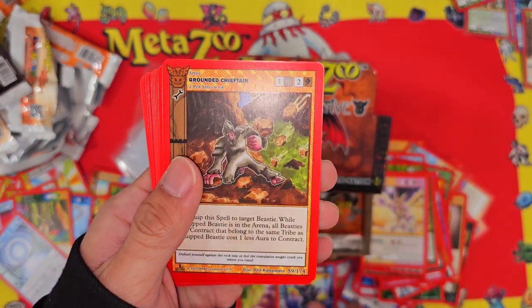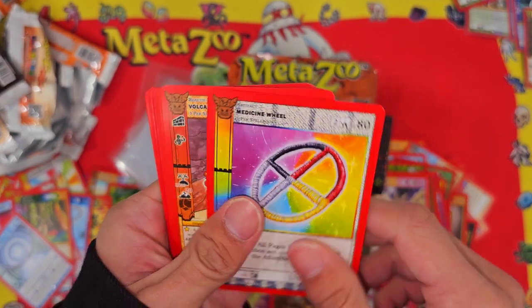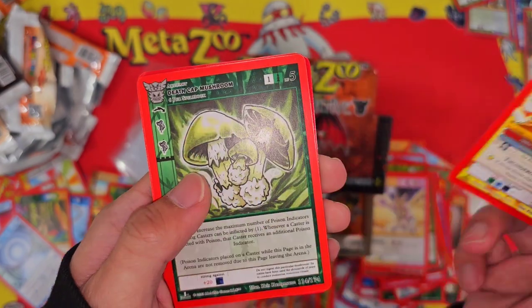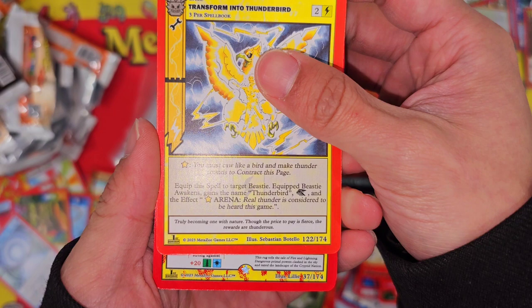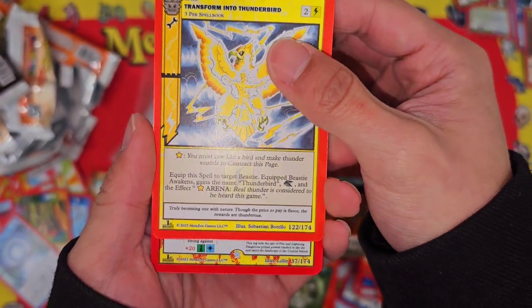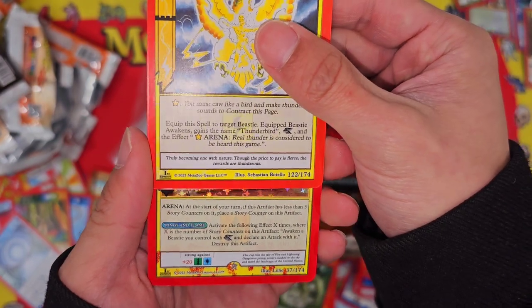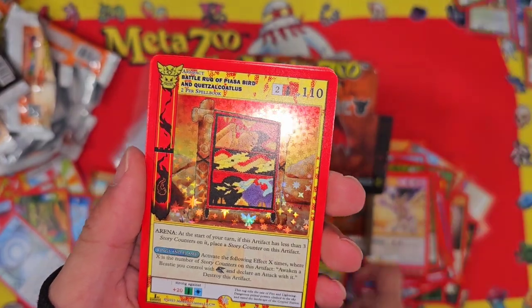Werewolf there, Grounded Chieftain, Medicine Wheel, Volcano Woman — Volcano Woman honey — Mushrooms, Thunderbird. Got a star so should be a rare coming up, just don't know if it's a reverse or full hollow. We got a full hollow — oh nice, we got a rug! Piazza Bird rug!